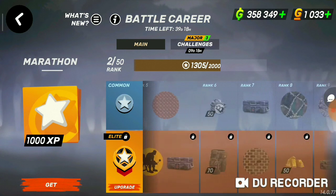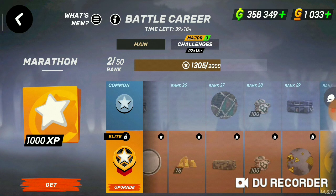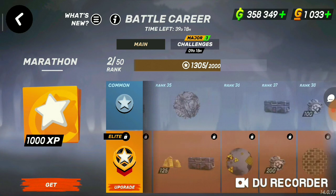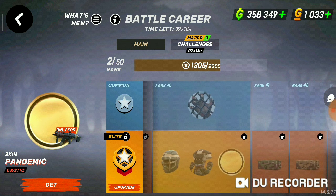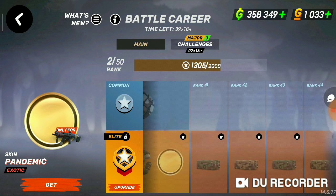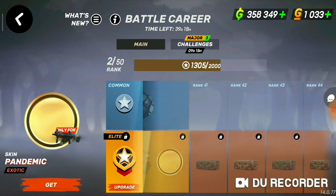Also in this season, the battle carrier rank will go up to level 50, so you will get rewards as you are getting in previous battle carriers. If you grind up to level 40, you can see right here the golden skin of the Survivor Air. But if you grind after level 40, you will get special cases to upgrade the perks of your specs.